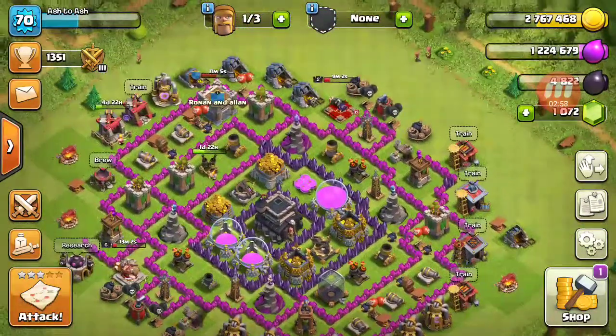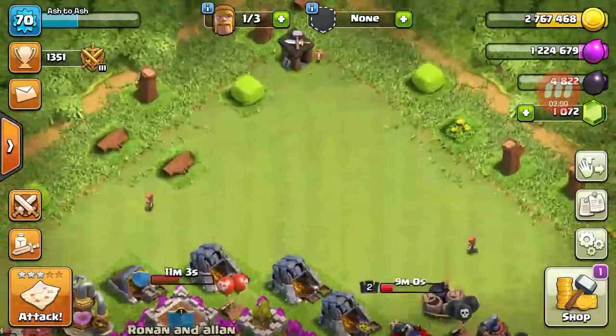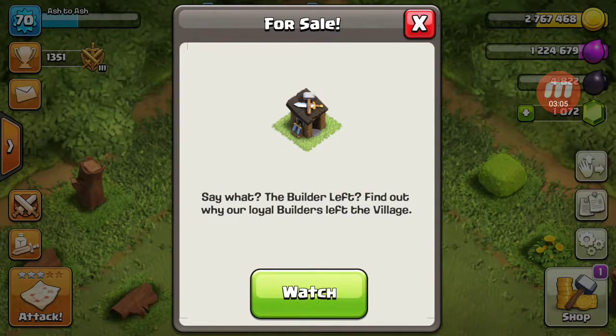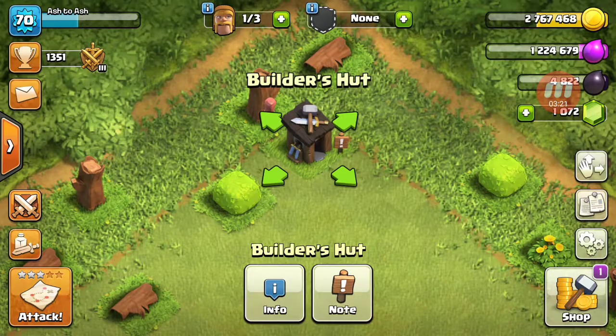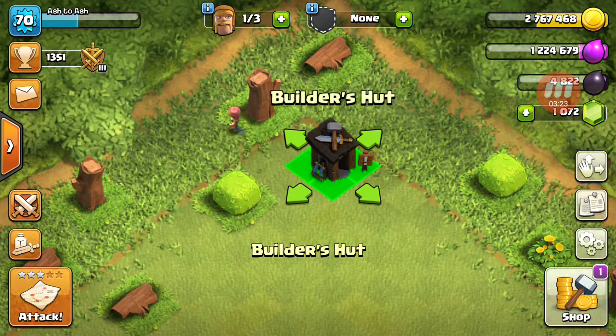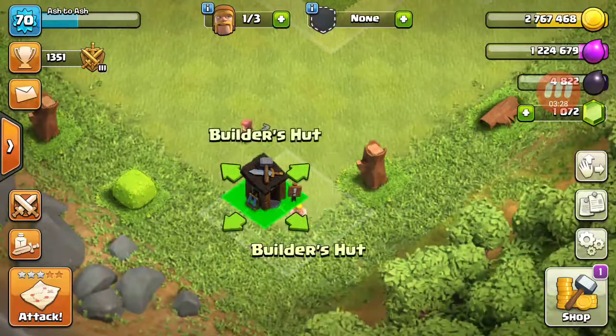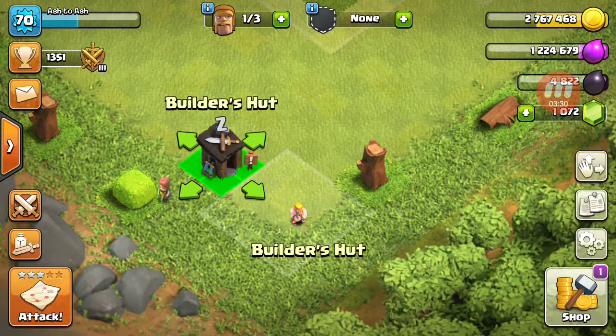I'm also going to show you guys this builder. See how it says the builder left? It says the builder left the village. So if we remove a builder hut that's not being used, now there's a Barbarian in it, guys.